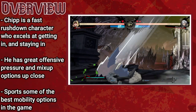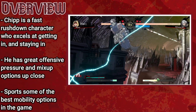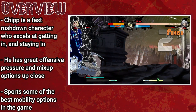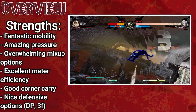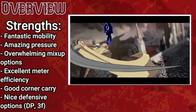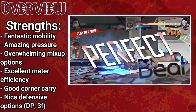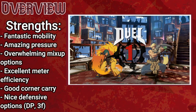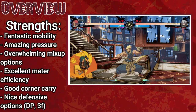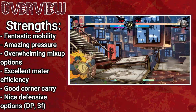Chip Zanuff is a lightning-fast rushdown character with an affinity for blazing right past the opponent's defense and putting them into extremely dangerous pressure and mix-up scenarios. He has incredible tools for keeping his opponent up close, as well as landing the hits he needs once he closes the gap. Chip has unparalleled mobility, sporting a slew of specials to relocate, the fastest dash speed in the game, the second fastest air dash in the game, a triple jump combined with a great jump arc overall, a dive kick, a wall run with two separate jump-off options, and an excellent super jump. Once Chip is in, he's going to stay in. His incredible mobility combined with his strong tools for creating plus frames allows him to pressure the opponent very effectively. His pressure would mean nothing if he didn't also have some of the strongest and most consistent mix-ups in the entire game.